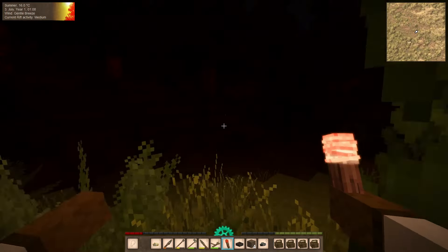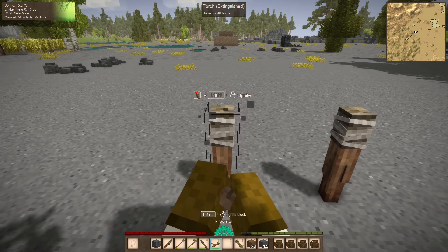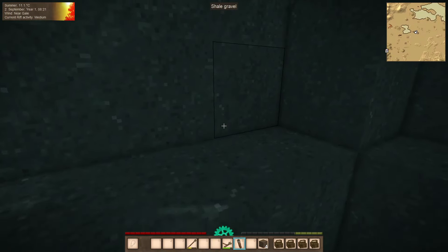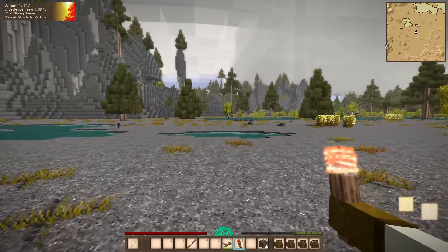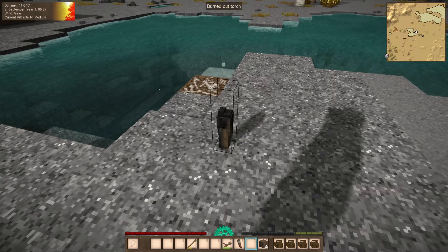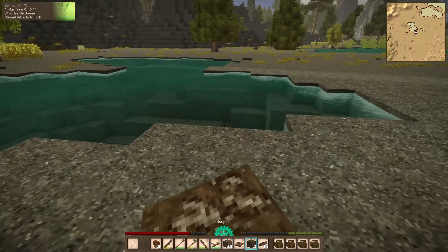Number five: torches. Night in Vintage Story is dark — very dark. That's why it's important to make yourself a torch early on. Using grass and sticks, you can easily make some. Light them with the fire starter and you have yourself a source of light. Note that if you fall in water it will be extinguished. As long as you hold your torch in your hand it will last forever, but if you put it on the wall, eventually it'll burn out and will no longer be usable.